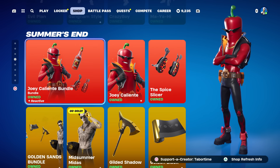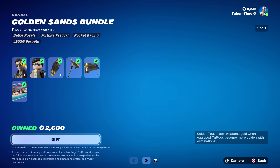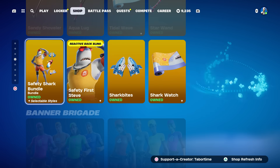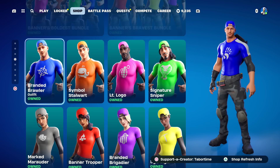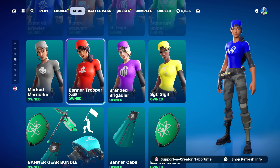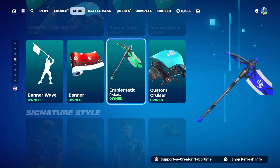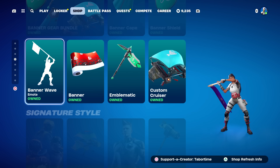The Red Hot Chili Pepper skin is still here, as is all the summer stuff. These rotate out on September 1st, so this is your last chance for the summer skins before they're gone. The Banner Brigade stuff came back yesterday as well. If you missed out, you don't really need all of them — maybe one female, one male, or just one skin. The gear bundle is pretty clean — you've got the shield, the cape, and a glider I really like. The pickaxe is just okay. I use the banner emote all the time, though not Banner Wave.